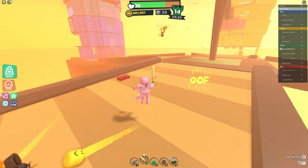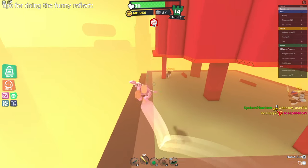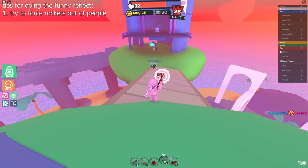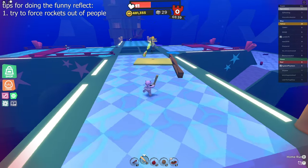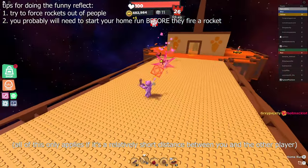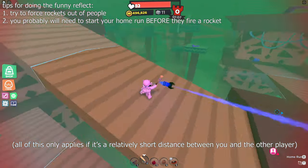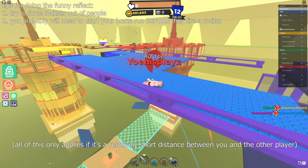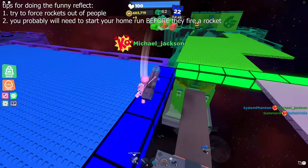Here are some quick tips for hitting one of these flashy reflects. Number one: try to force rockets out of people. Just kind of stand still a little bit so it's easier for them to aim. Threaten them but don't kill them — do everything you can to encourage them to shoot a rocket at you before they find out they made a huge mistake. Number two: keep in mind that you'll probably need to start your home run in anticipation of their rocket, not in reaction to it. Because if you only start it once you see the rocket, your home run animation is going to take too long and you'll likely just get blown up. So don't think just one step ahead of your enemy — think two or even three steps ahead.